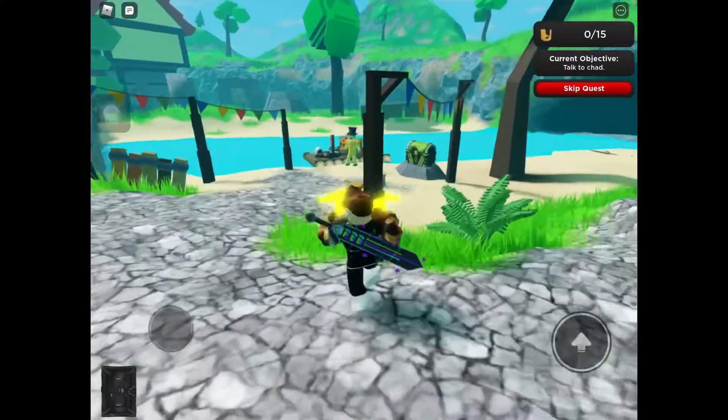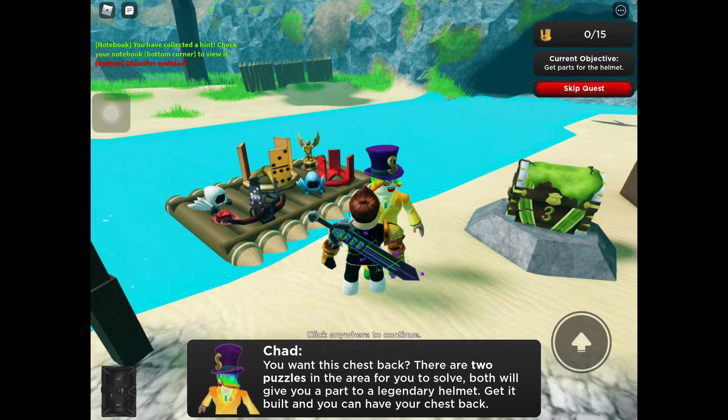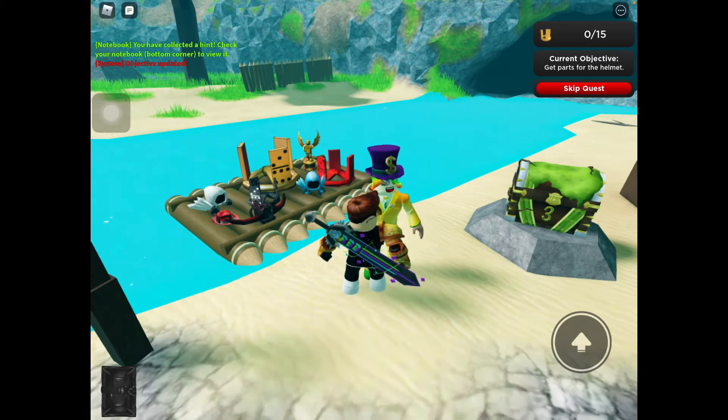So when you press play, Chad is right here. When you go ahead and talk to him, he says: 'You want this chest? There are 2 puzzles in the area for you to solve. Both will give you a part of your legendary helmet. Get it built and you can have the chest.'